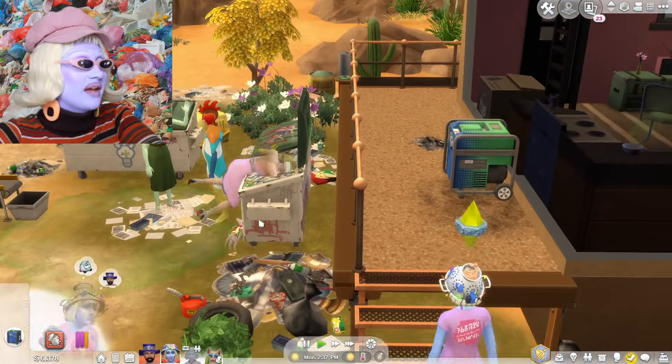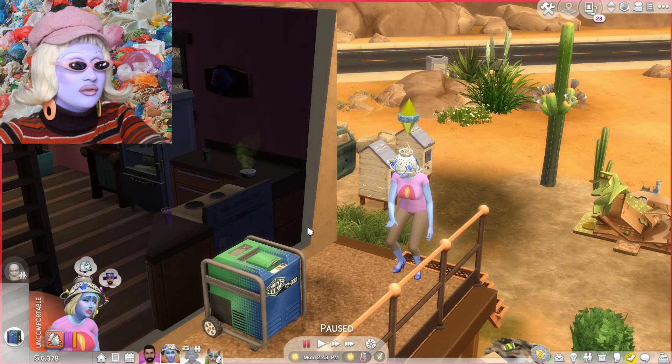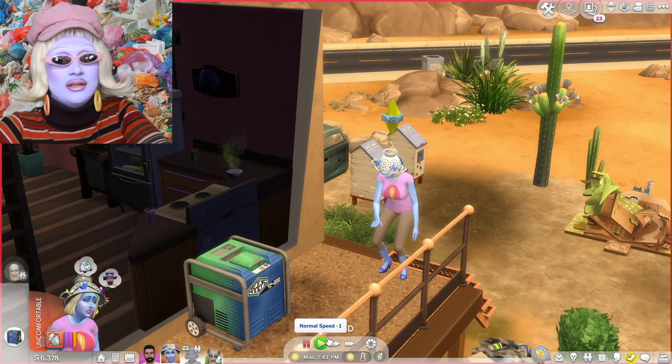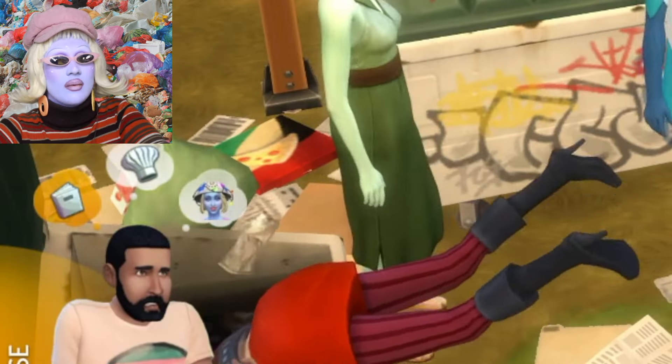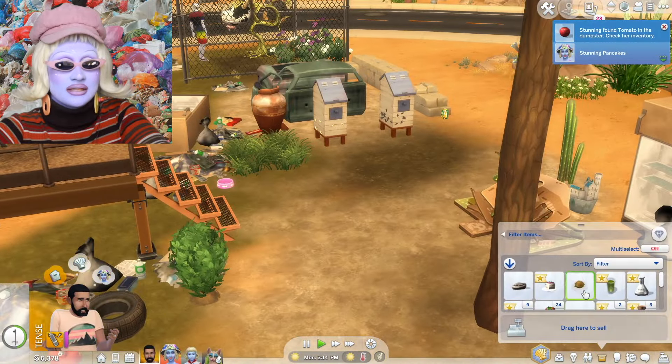Apocalyptic Lord Farquaad is continuing to clean up the mess on the floor that Cranky Pancakes made. Olive Birch is diving in the dumpster — yes, queen, go for it girl! There's a glitch going on here as well. The glitches since the update are ridiculous. EA, you need to sort this out immediately. Stunning Pancakes has found a tomato in the dumpster — absolutely stunning. Right, grow tomatoes. That is happening.